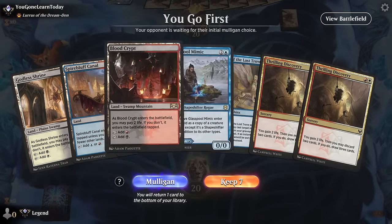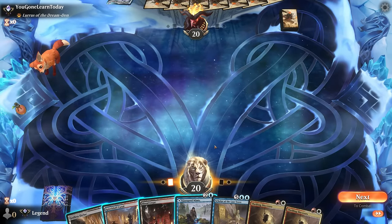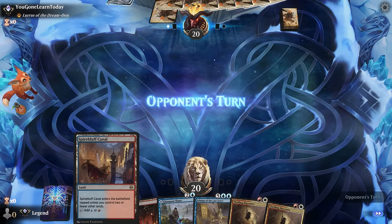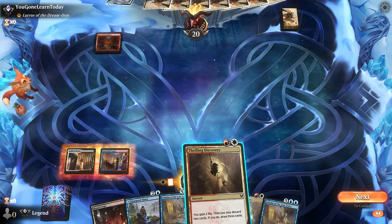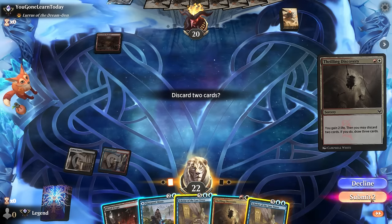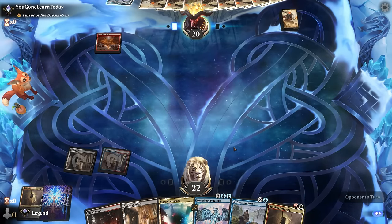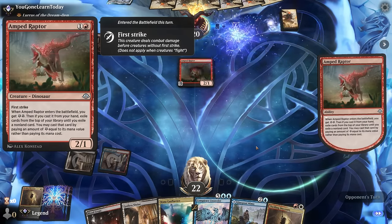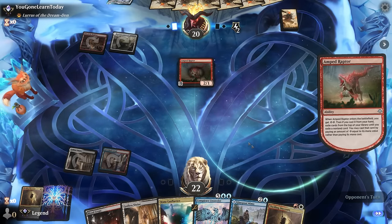Game four. We're on the play facing a Lurrus deck, so it could be another energy deck. Our hand seems fine - we don't have a reanimation effect yet but should be able to find one soon enough. Turn two Spire Bluff, Discovery - discard Scholar plus maybe Glasspool Mimic, or discard double Scholar. We can hold one in case we need to hard cast it, but hopefully that's not going to happen. We have Unraveler in hand, just missing a reanimation effect - now Persist or Unburial Rites. Opponent is on the red-white energy deck with Amped Raptor.